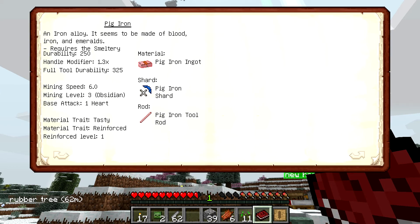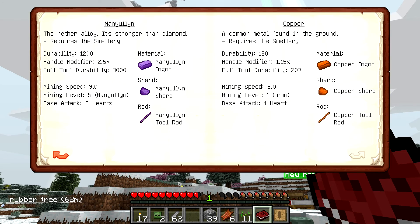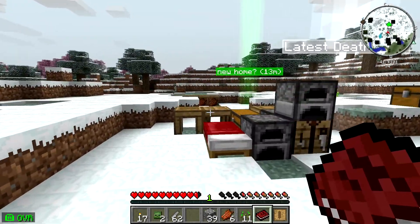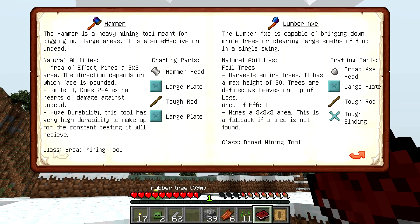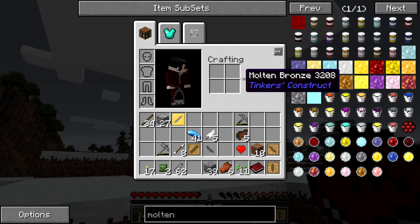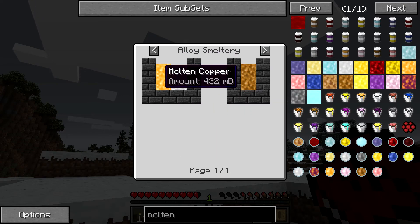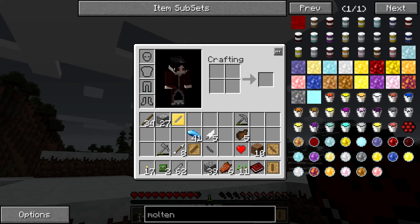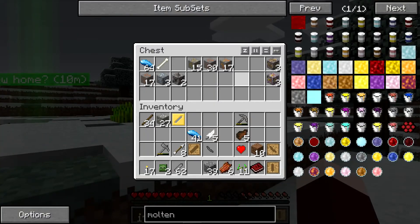So we're gonna make bronze - bronze armor and bronze tools, just bronze everything. Let's double check how to make bronze. Molten bronze requires four copper and one tin, it looks like. So let's go with that - let's get our tin, get our copper, and get this fired up.